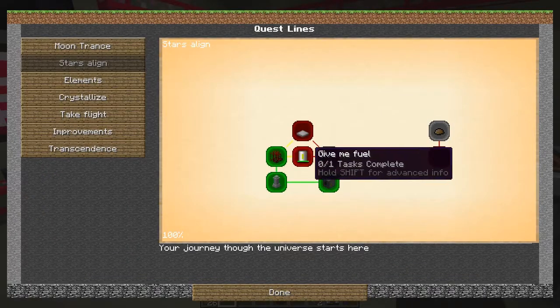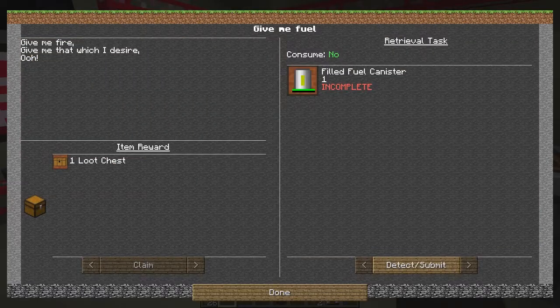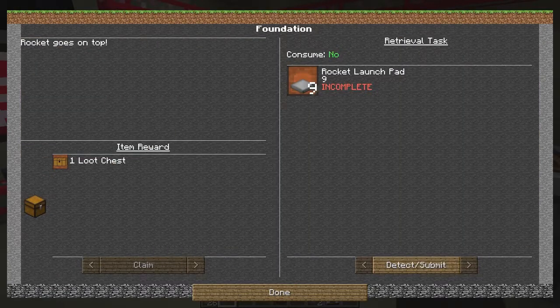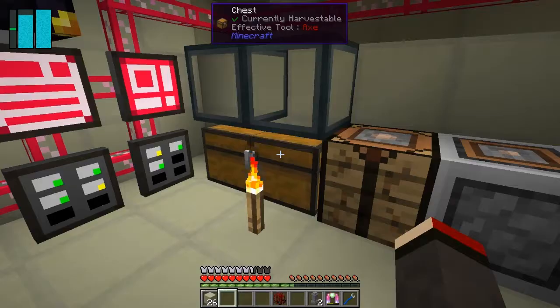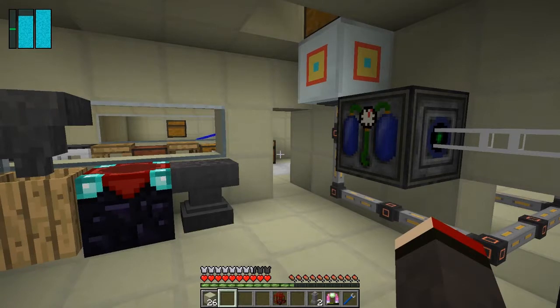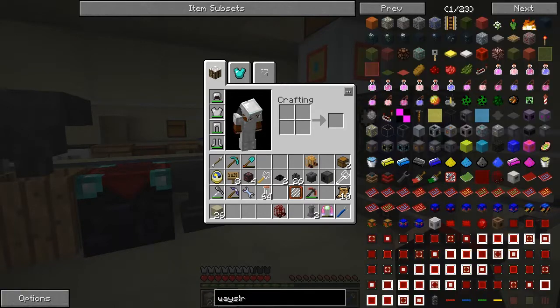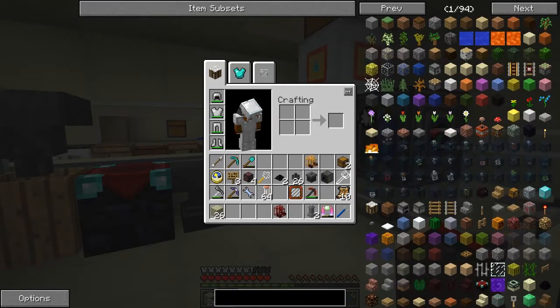We've actually got three new quests unlocked. 'Give Me Fuel' requires a filled fuel canister, and another requires nine rocket launch pads. The launch pads are fairly straightforward because we've got some plates. I think it needs some heavy duty plates to make the launch pad, so let's look at what we need — first a canister, then a fuel canister.